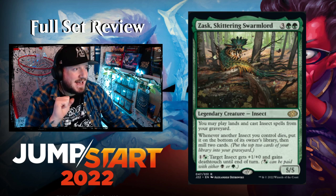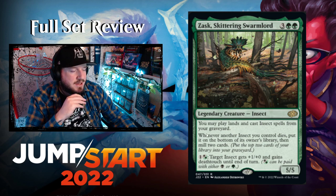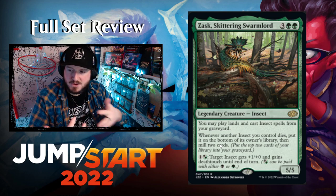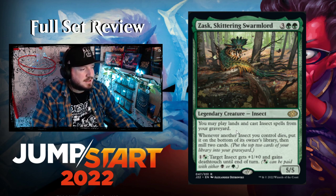Zask, Skittering Swarm Lord — three green green for a 5/5 legendary Insect creature. You may play lands and cast insect spells from your graveyard. Whenever another Insect you control dies, put it on the bottom of its owner's library then mill two cards — so you want your insects to die to cycle through your deck. For one black or green, target insect gets +1/+0 and gains deathtouch until end of turn. Pretty cool.